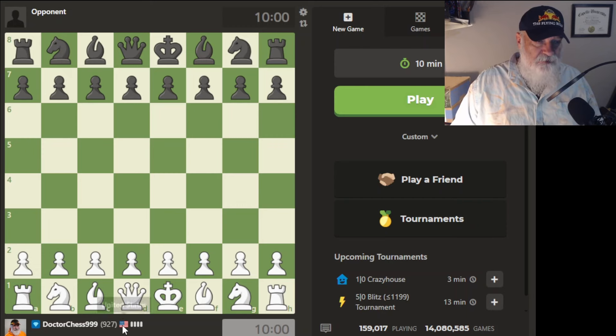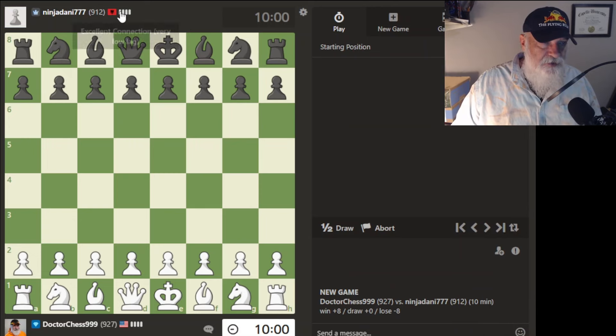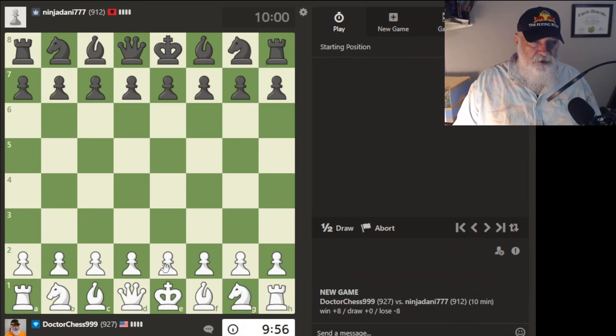Let's go play and see who we get. I'm from the USA, so a lot of times I get a USA person. This flag — Albania. All right. I have white, so I get to go first. I'm just going to play pretty conservatively.